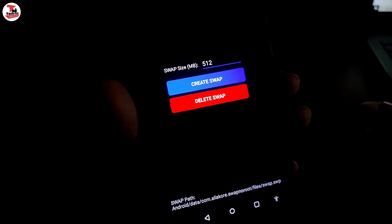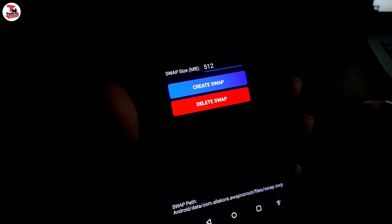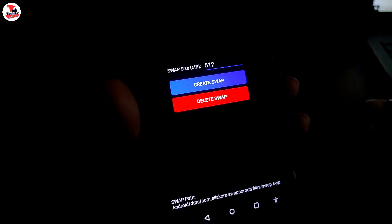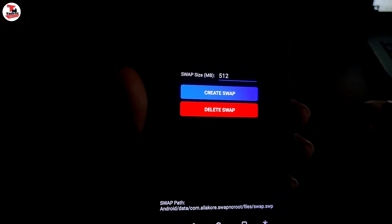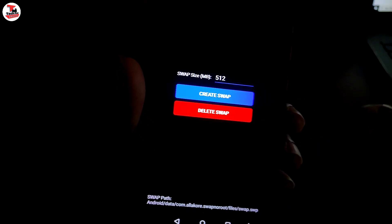We can use this RAM as a virtual RAM. If you have internal memory, you can use it as RAM as well, and it will increase your RAM. It will work as an 8GB RAM or 6GB RAM equivalent, and then you can use it.